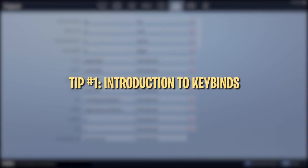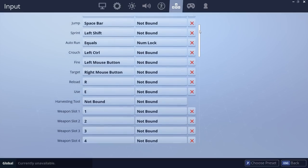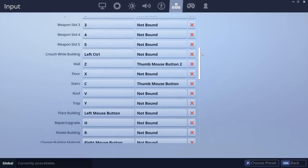Keybinds refer to specific keys you use to perform actions in game, like shooting and building. Movement keybinds, for example, are always bound to WASD, while shooting and aiming down sight are bound to left and right click. These are your core keybinds and shouldn't need changing.